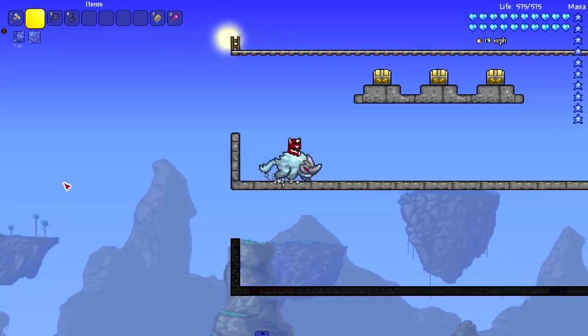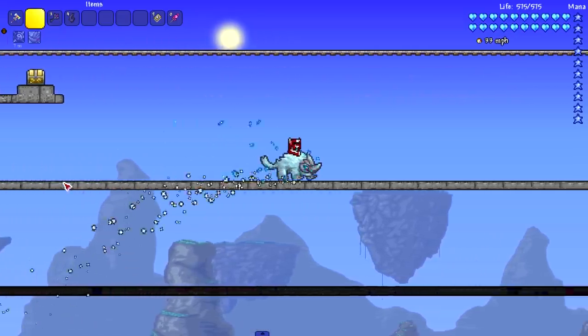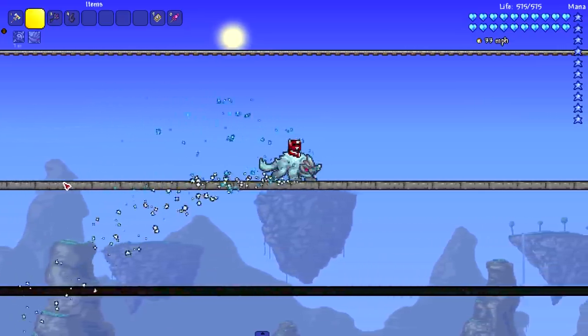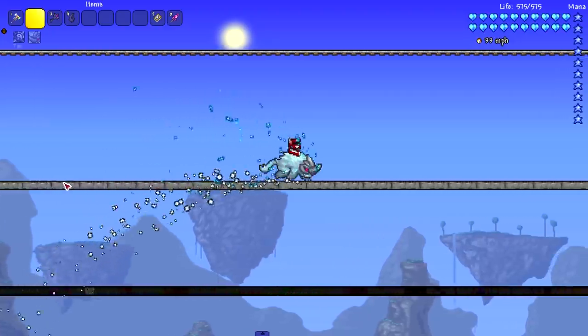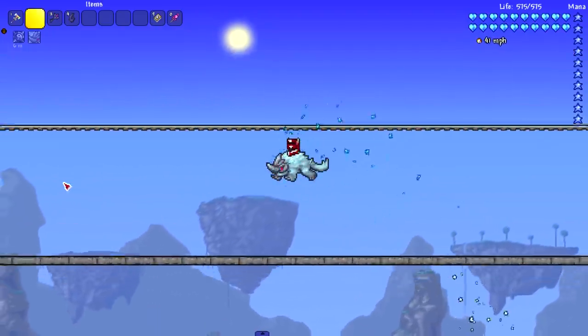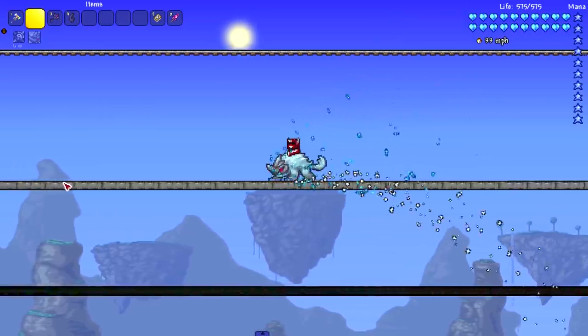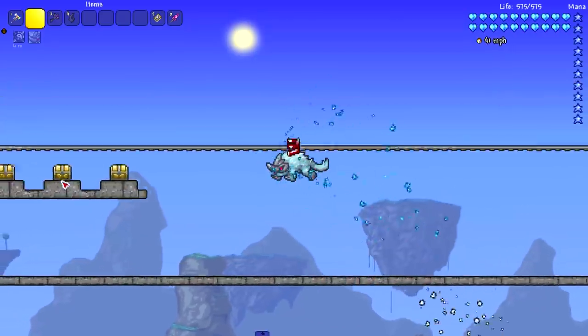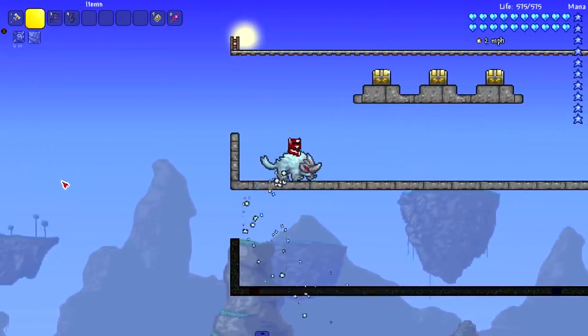Let's see how fast the Tundra Leash goes — 33 miles per hour, pretty fast. I think this is a hard mode mount. It looks like it could do some damage. There's a little jump animation; I thought it was gonna roll into a ball. It does go faster when you jump though — you hit a brisk 43, even 44 somewhere in there. Not bad.